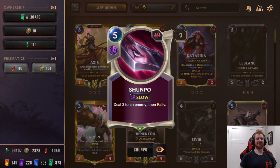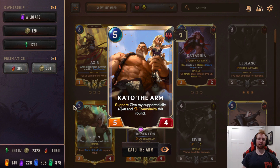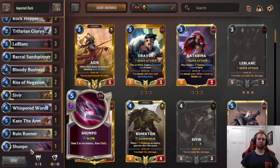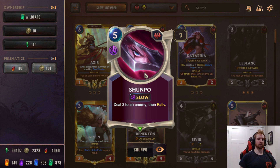Last but not least is Shun Po. This card was never really competitive until now. Five mana Focus spell — deal two to an enemy, then Rally. You kill one of their blockers and then attack with your huge field. Some people run zero Kato with two Shun Po as the win condition. I'm trying one of each — I actually like one of each since they're very different. You can choose: two Kato no Shun Po, or two Shun Po no Kato. This is probably the first deck it's really been viable in at a high level.